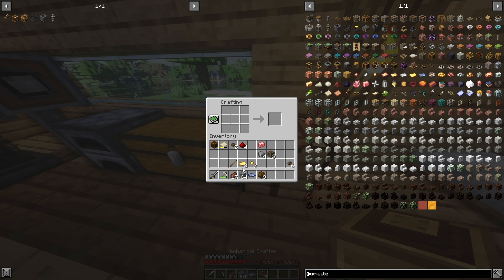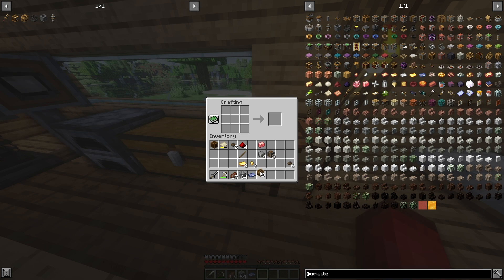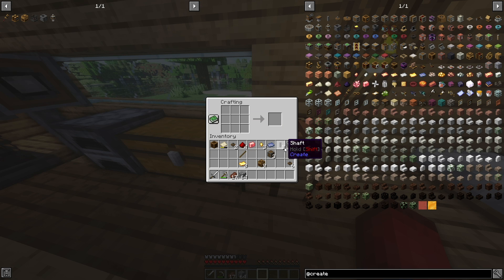Now that we have all nine mechanical crafters, we're nearing the very end. The next thing is to take the rotation speed controller recipe and craft the integrated circuit. The integrated circuit requires 1 lapis sheet, 4 pieces of redstone, 1 polished rose quartz, and 3 gold nuggets. Also, one thing I forgot to craft — we need to take our andesite alloys and make some shafts. So now we have 8 shafts.